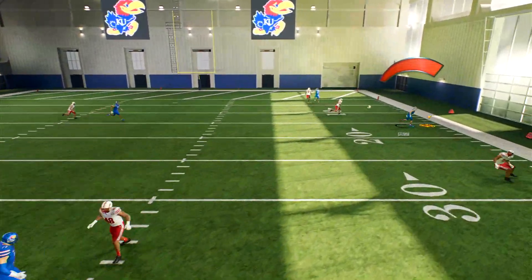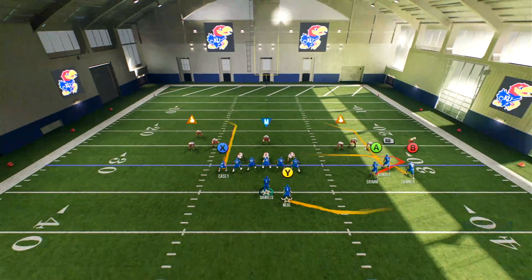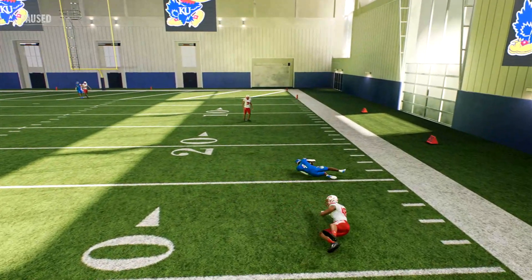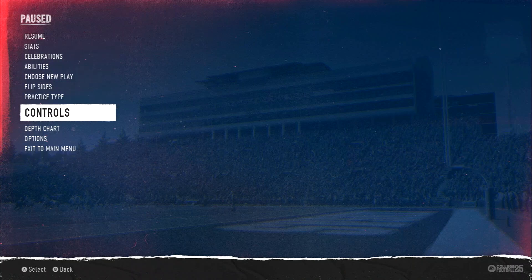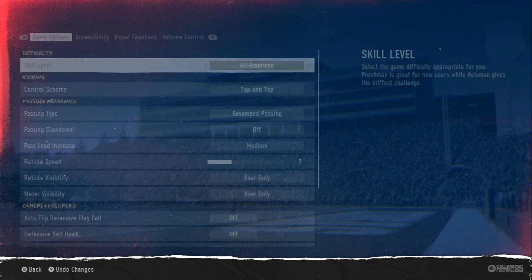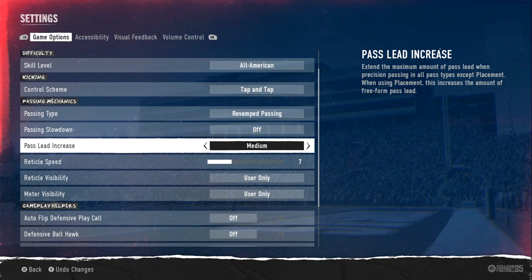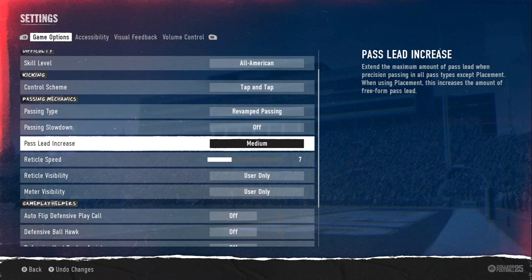I like this game a lot. This is the best football game in forever. But there are some just ridiculous annoyances. I don't like having a meter, I don't really like that that much. And then also the pass lead increase — extend the maximum amount of pass lead when using placement and all types of passing except placement. This is the thing I don't like about current sports games: they have too many little intricate options. Can it just be simple? A video game should not be a part-time job.